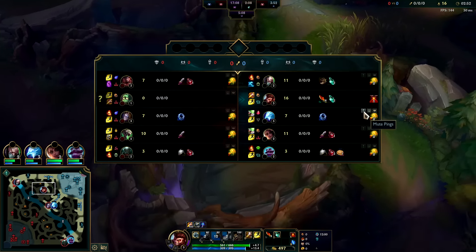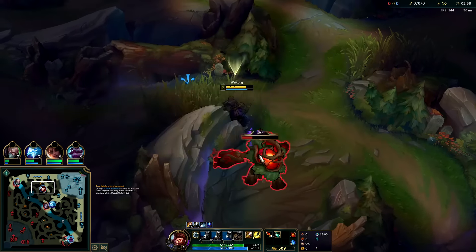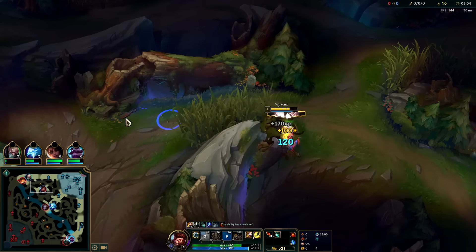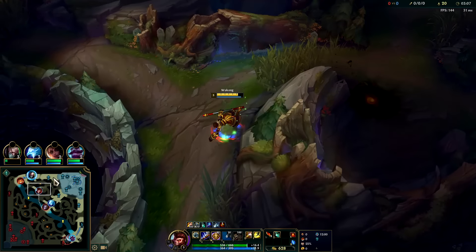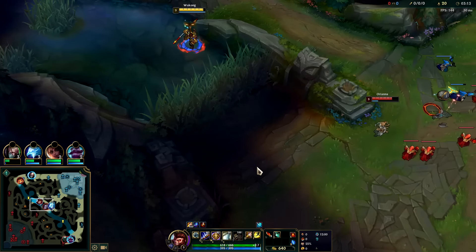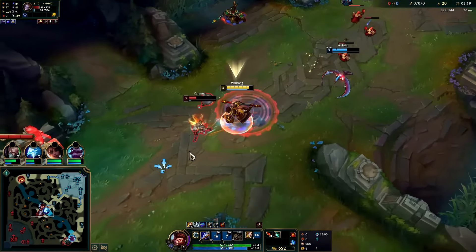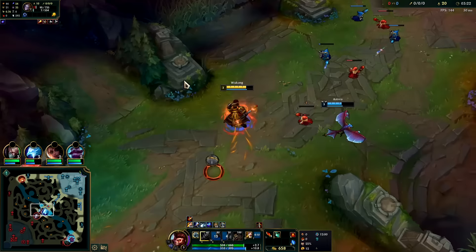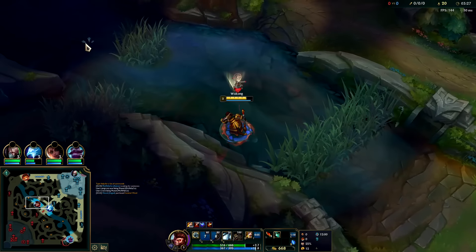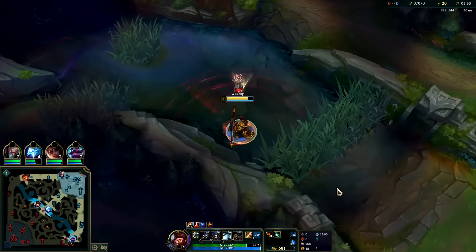Whenever you hit something it puts your Q on a lower cooldown, and your clone also contributes to that. I don't really want to gank pre-red buff. We'll go mid now — we don't have to finish full clear. Full clear Wukong finishes around 3:20-3:25. We got spotted by a ward. We needed to W, auto attack, Q — we didn't get off the Q reset we needed. That last auto our Q wouldn't have killed her if we used it any sooner. We got wrecked by her movement speed and missed scuttle crab.